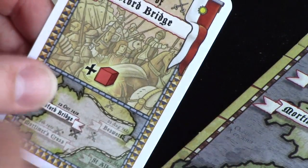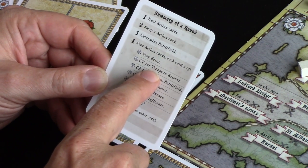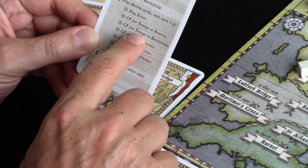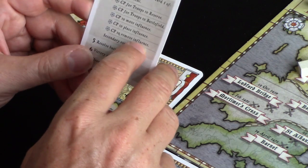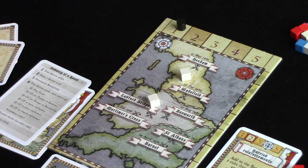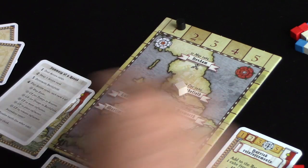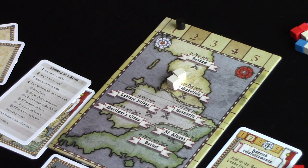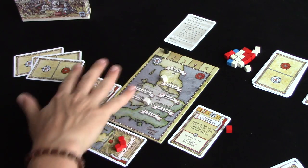Command points allow us to do certain things. We can use them to move troops from the supply to the reserve, move troops from the reserve to the battlefield, or move influence. Choose one of the three regions — for one command point you can move one cube into a selected region. If you choose the middle region with two command points, you can move two cubes in. You could potentially move one cube down and control two regions.